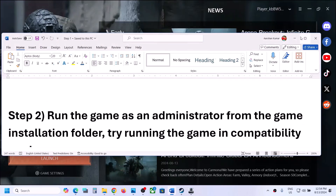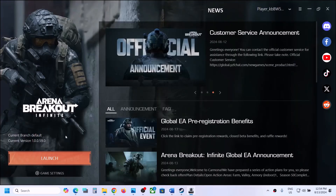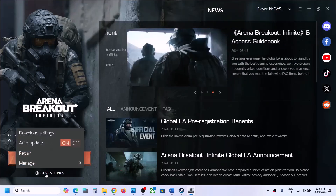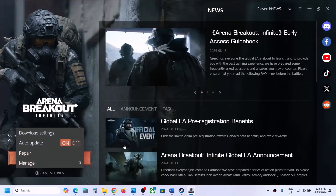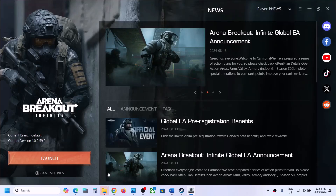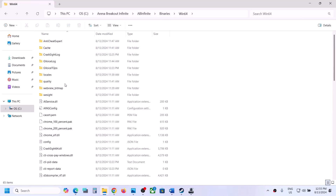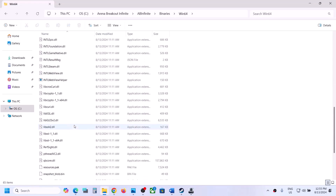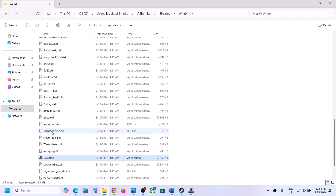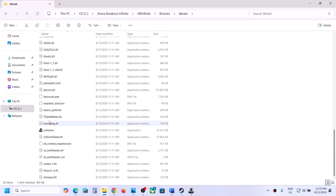The next step is to run the game as an administrator from the game installation folder. Go to the launcher, click on game settings, select manage, and then click on open the installation directory. This will take you to the game installation folder. Open the Halo Infinite folder, then Binaries, Win64, and you will find the game exe file.